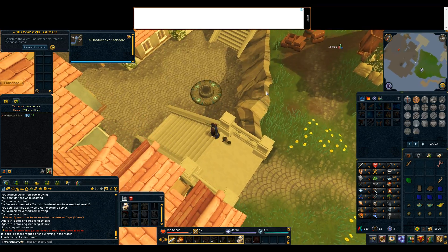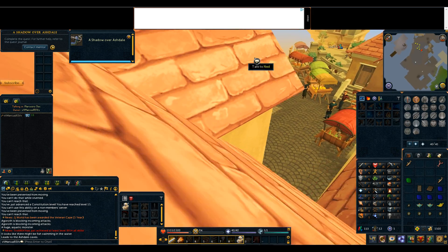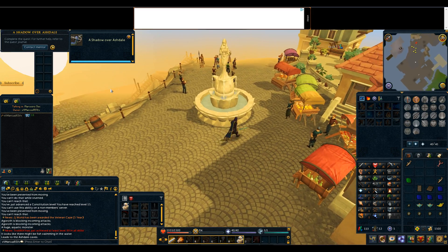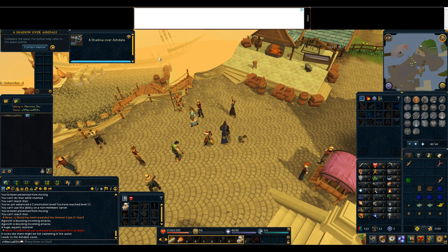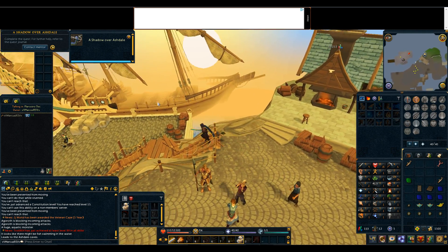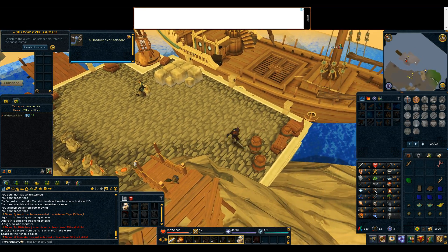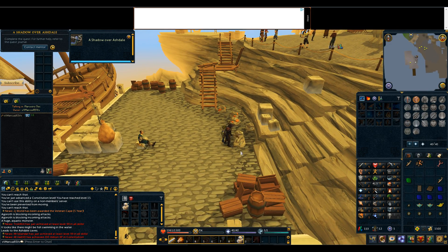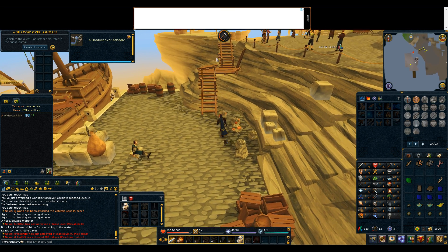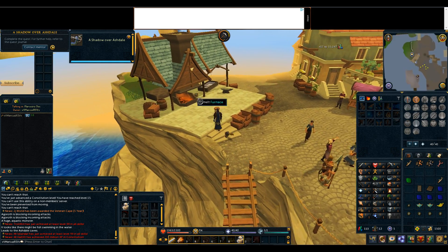It looks so peaceful here as well. It's kind of like modern Tudor. Oh, there's a mining area as well. You must be able to come back here to do some of this stuff. Yeah, you've got a smelting furnace. So it's all that beginner stuff. If you can come back here, this would be really handy — you've got copper and iron right next to each other, and then you've got your furnace right here and an anvil, so you can literally just come and make your things here.